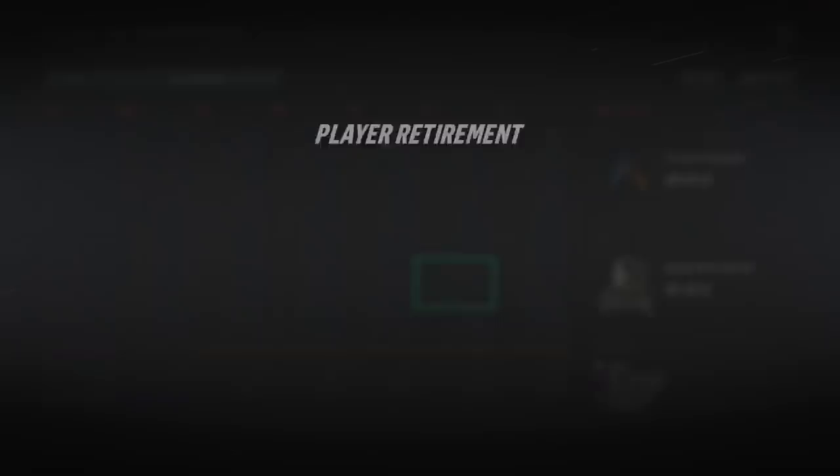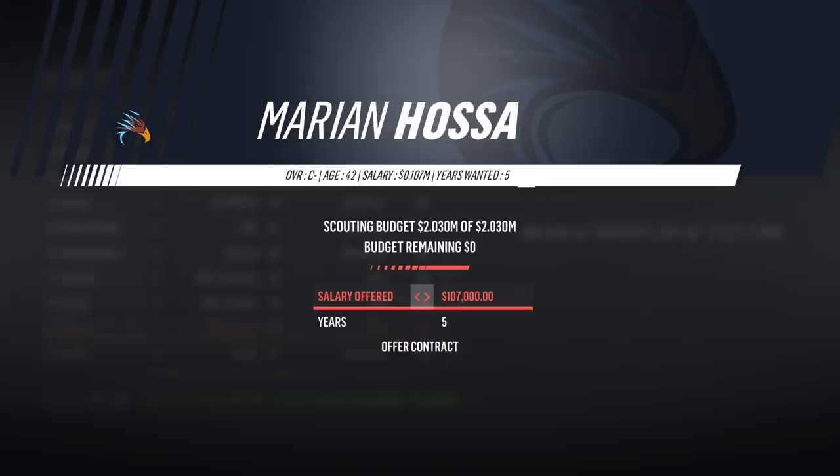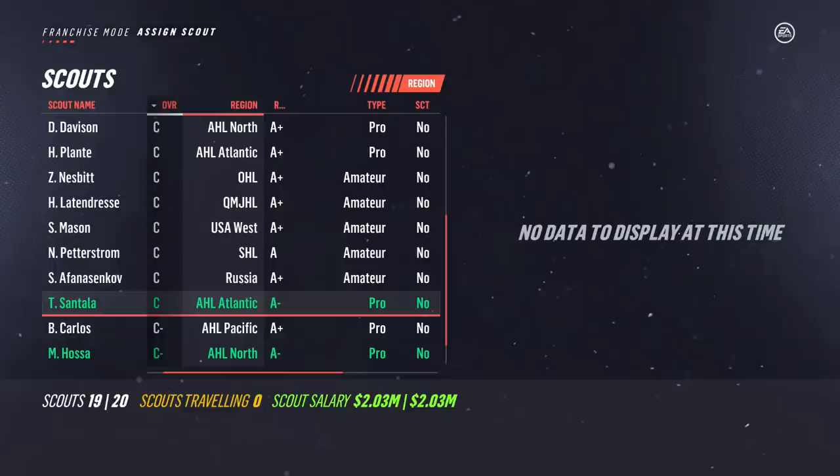Marion Hossa retires — no longer have his contract, it was like $5 million for three more years. Santala too was one of our players. Definitely would like to sign Hossa as a scout — he's a C-minus overall but an A-plus in the AHL North, so maybe he'll help us out. Looking at the playoff tree: Dallas Stars are your Stanley Cup champions. Stars beat Coyotes in six, Sharks in six, Blues in five. Columbus did beat Tampa but in six. Toronto sweeps the Bruins, beats the Flyers, then the Blue Jackets in the conference final.